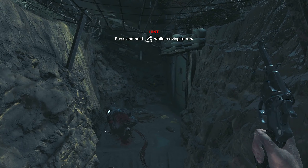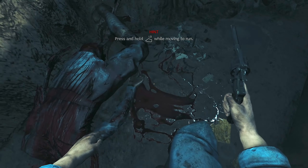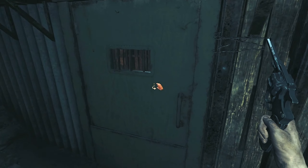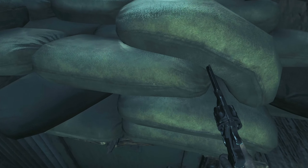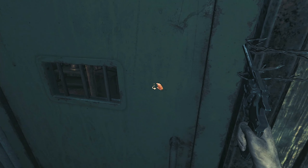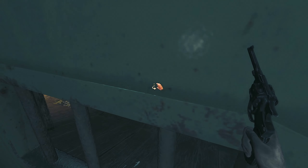Press and hold LB — okay, so that's how you run. Let me just try running. How you open up a door? There's no button prompt for X.